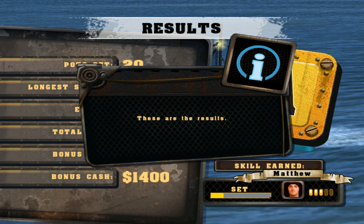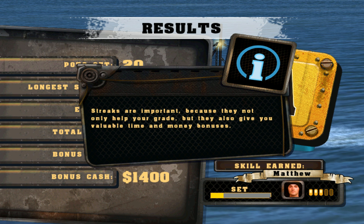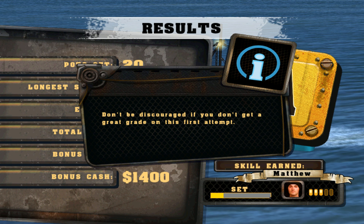These are the results. As you can see, your performance is tracked and you receive a grade. The faster and more accurately you set your pots, the higher grade you get. Streaks are important because they not only help your grade, but they also give you valuable time and money bonuses. Don't be discouraged if you don't get a great grade on this first attempt. Practice and highly skilled deckhands will help you out. Good grades give more experience to your deckhands, and deckhands can increase in skill over time, especially if you get good grades.